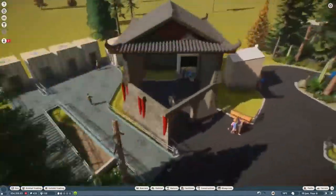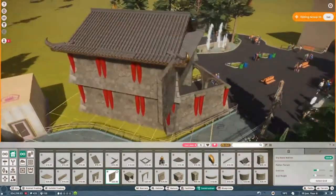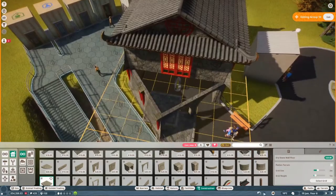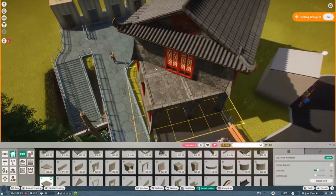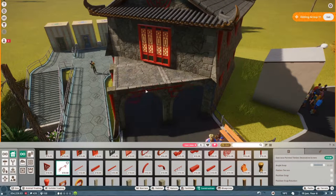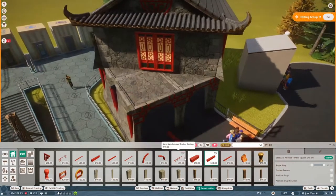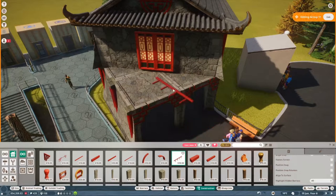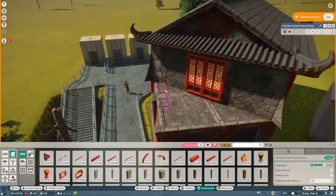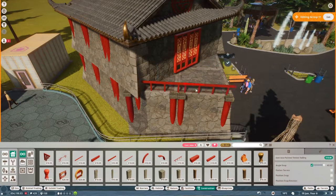I realized that our mechanic has been busy researching and has not had adequate time to go and fix the barriers, which is a problem but kind of what it is. We'll get it taken care of sooner or later. Here we are just adding that little deck area. I'm not sure what inspired it, but it works out in the end and I'm pretty happy with it. We go and fix that little gap there so that it is all even.